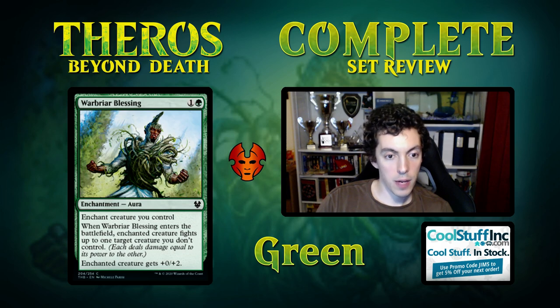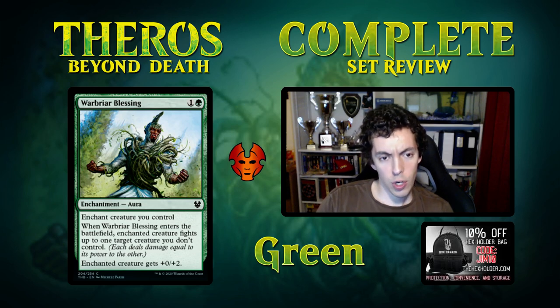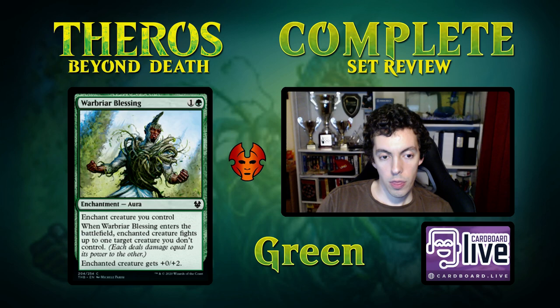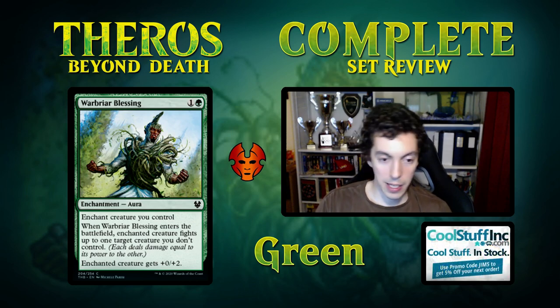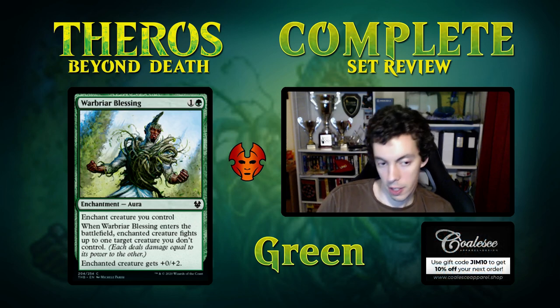Warbriar Blessing — 2 mana enchantment aura. When it comes into play, the enchanted creature fights a creature you don't control, plus a little toughness boost. I like this card a lot. This is the kind of aura you want — it's more of a spell and the aura part is a nice bonus. Compares very favorably to the red one that's +2/+0 first strike. This makes your 3/3 kill their 3/3 and now you have a 3/5. I'm huge on toughness pumping in Limited — the 3/5 is much more durable. A top-notch Limited card for sure. Maybe Boggles in Constructed wants it in some weird corner case, but not super exciting there.